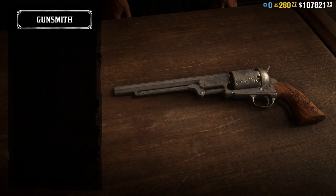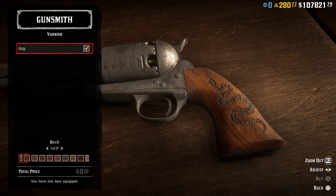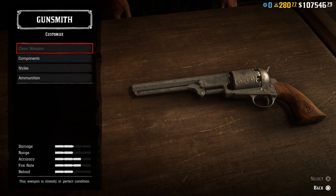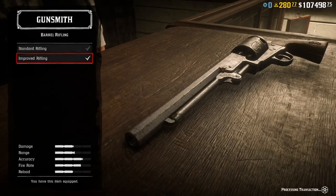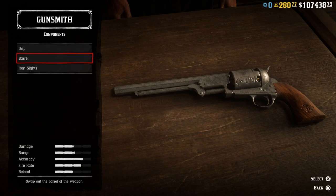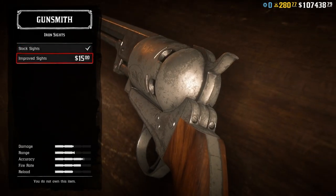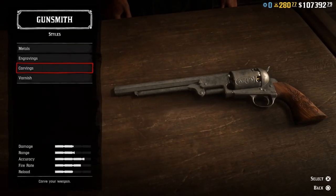Checking the varnish — nothing new here either. I think we need to buy another Navy Revolver so that we can dual wield. There we go, and we need to update this one as well — a long barrel, some rifling, and a new sight. Now we're gonna get out here and try this weapon.